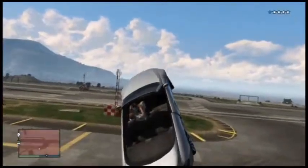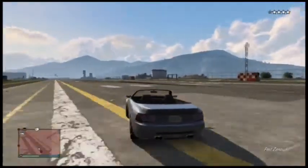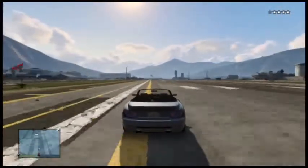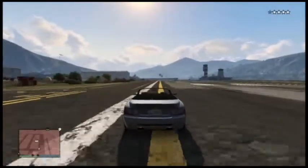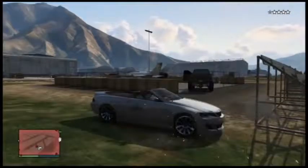Depending on what car you're driving — if you have a supercar, you can actually jump that wall from the very bottom of the little hill there. Don't take a great big run out of it. It'll give you that extra few second advantage over the player behind you. Next, what you want to see on screen is I'm driving down the very side of this runway. You want to keep to the side here.